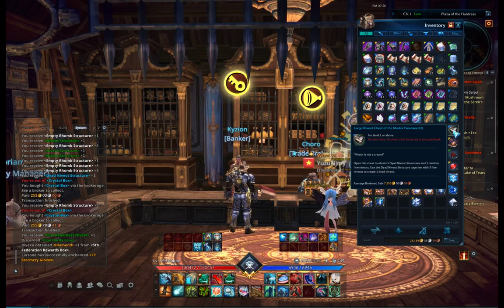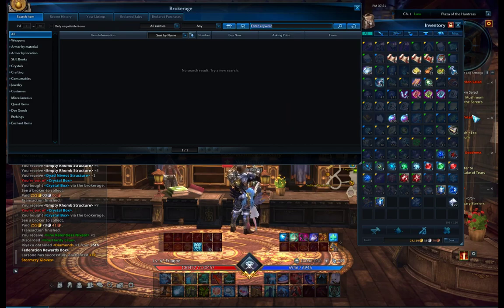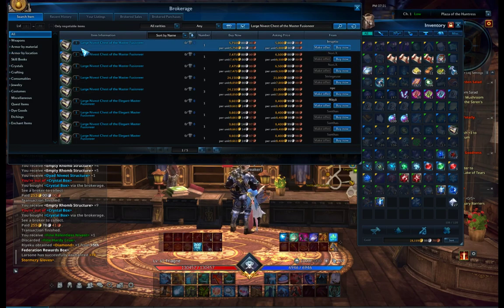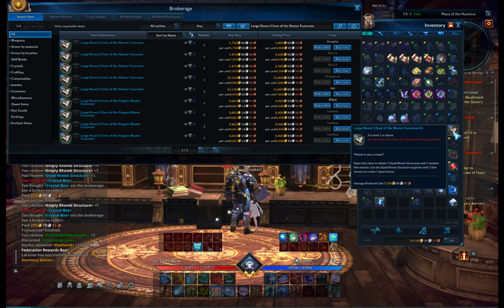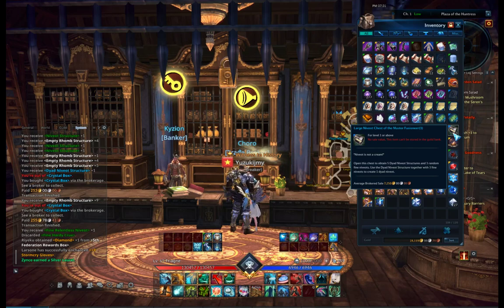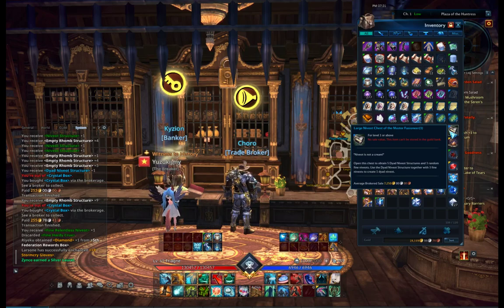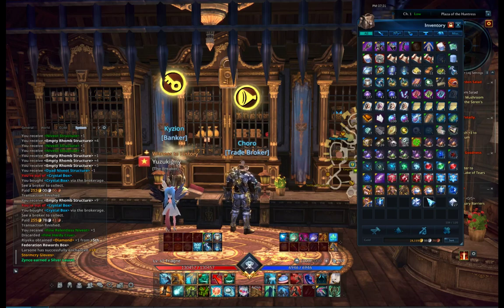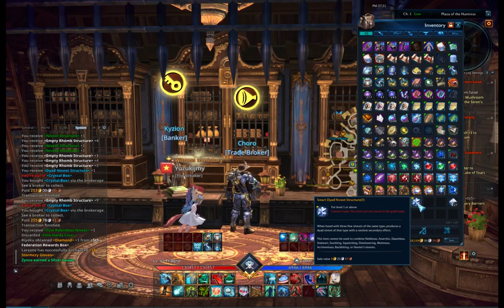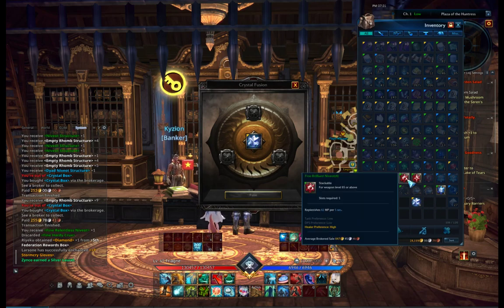I am almost sure you can get it from a dungeon or just buy it from the trade broker. Let me check if they are actually for sale. I never bought this - I got it as a gift a long time ago. Oh, it's actually cheaper than listed: it says average broker 7.2 gold but here it's 5000 right now - much better. You get five diad neviot structures from one chest. So you get these boxes either from a dungeon or from the trade broker - not that expensive.